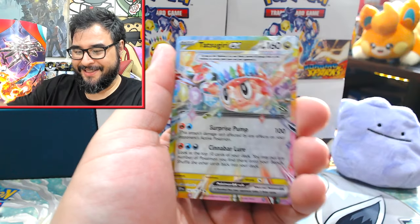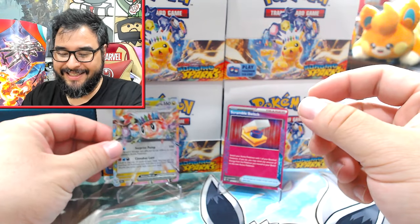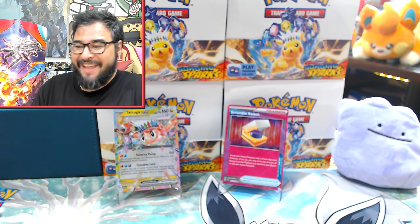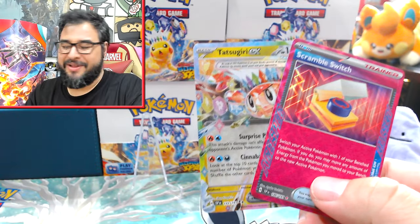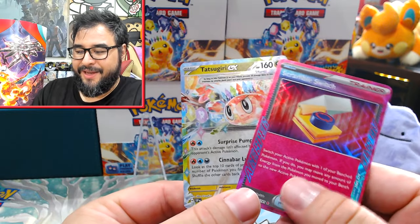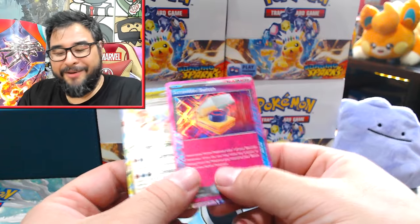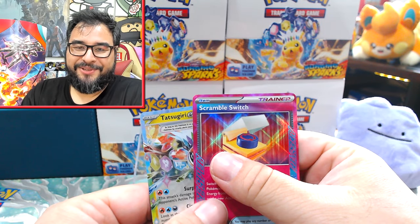Come on Santa Claus! The Surging Sparks packs at least took up two spots — can't complain too much about that. Got my variants, got two hits, a bunch of holos, and sticker sheets I can give to the kids — I'll find them stuck around the house in places I'll have to repair. Anyway, hope you enjoyed this video — take it easy and I'll catch you in the next one.